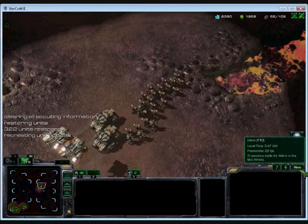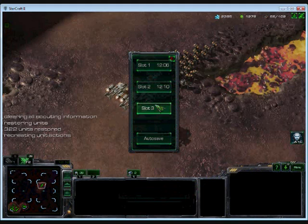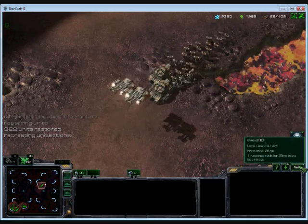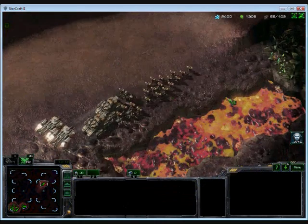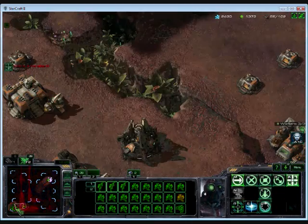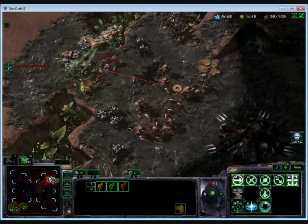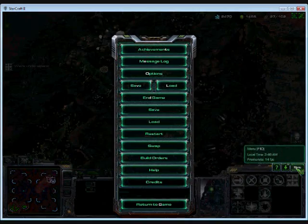Now we'll go back to a bit earlier in the game and I'll show you what this map was actually made for: saving and loading. You can go through the menu screen to see the slots, or it saves automatically as well. But before an engagement, it's a good idea to always save. So I'll choose one of these slots and demonstrate how battles can go bad — send your army in, boxing goes wrong, and my army's dead. This is actually a rather accurate depiction of what happens to me on the ladder quite frequently.